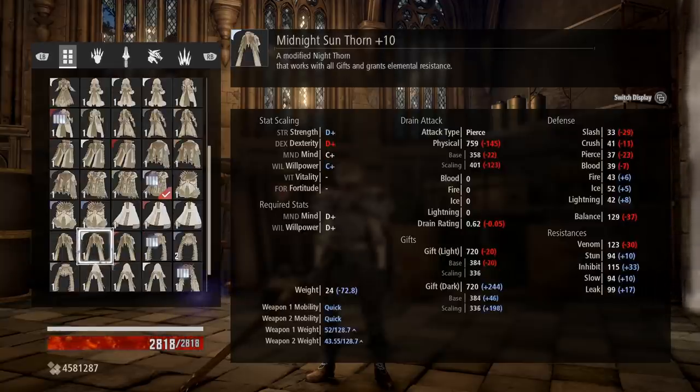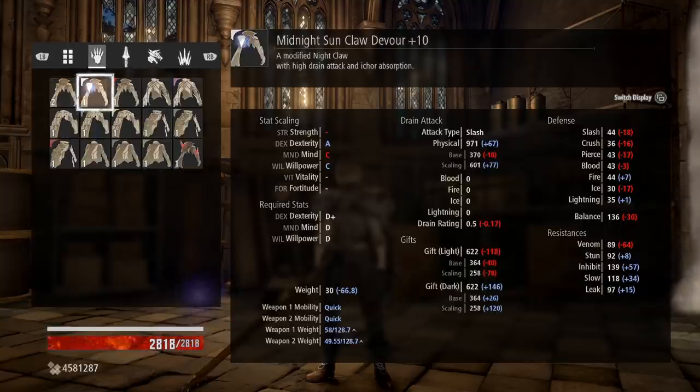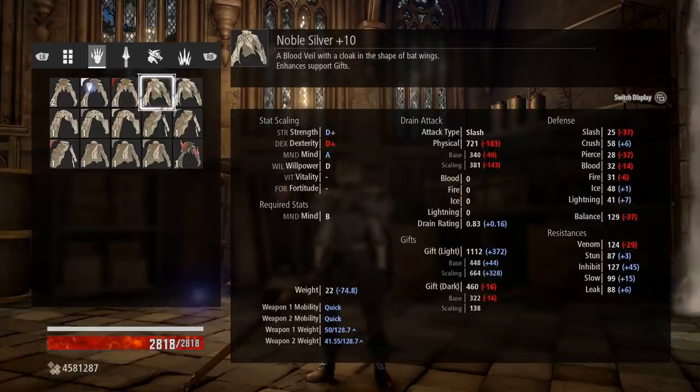If you want to run a heavier mage focus, you could run the Crimson Vestment — you'll still have normal mobility and gain an extra 224 to your light gifts, but your defenses tank quite a bit, especially regarding slash and pierce. Another alternative is the Noble Silver, which gives you quick mobility and an even bigger gift bonus, but again you take that loss in defensive values. I really wanted a build that was resilient and in the middle of the fray.